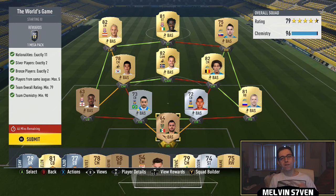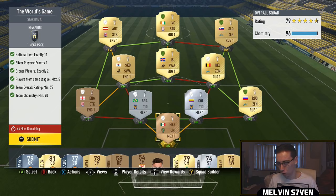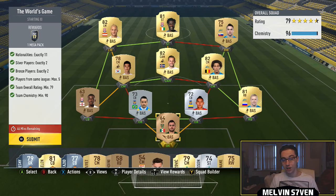What up, Melvin7 here. Welcome to the first flash SBC of Cyber Monday — The World's Game. You get a 35k pack for this, and you do not need loyalty. If you were to copy this, four of my players have the loyalty bonus which would bring it down to 92 chemistry. I've spent ages finding a way to do it cheap — under 10k without loyalty.